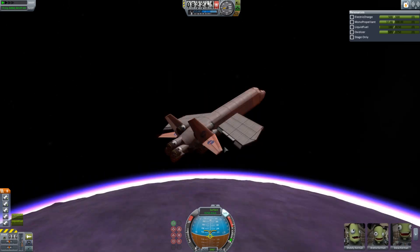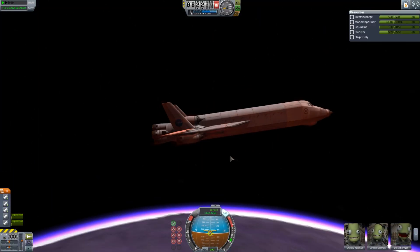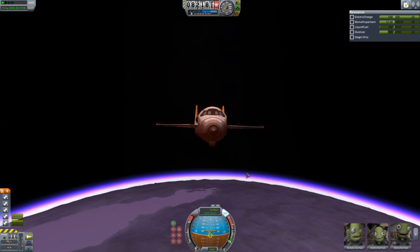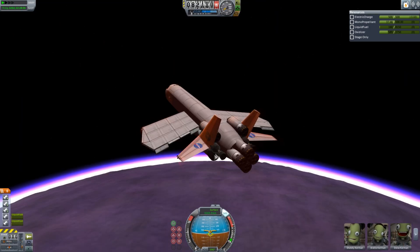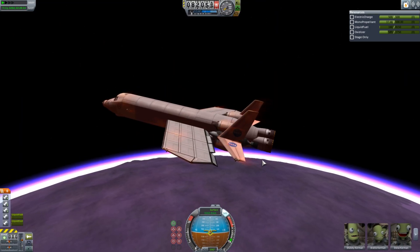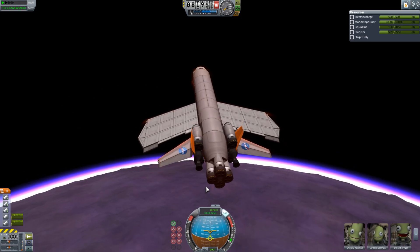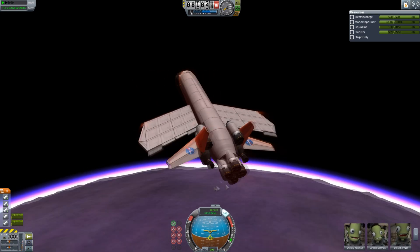Yeah, you can see it's really heating up now. The only radiators I have on the spacecraft are to cool down nuclear engines, not Eve fire. Now I'm actually going far steeper because I slowed down quite a lot while lifting myself out of the atmosphere. But I'm still gently gliding down-ish, and we are picking up a lot of heat. It's getting quite hot, and we haven't burned off much velocity at all.